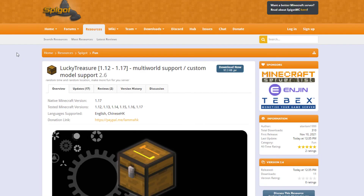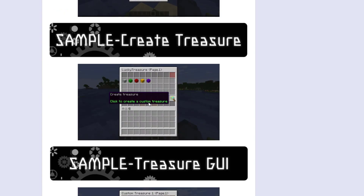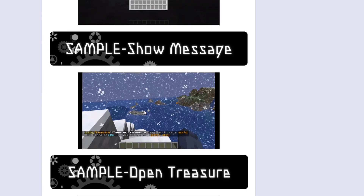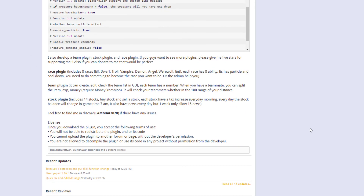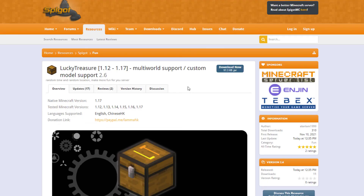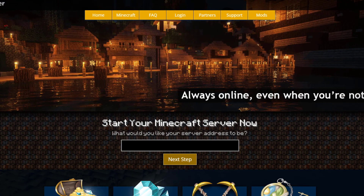If you head over to the Spigot page you can see it's updated from 1.12 to 1.17, it's really well made, with some cool GIFs and the commands and permissions listed below. If you have any trouble you can contact the developer on Discord. It's a really nice plugin - download it there, and if you need a server to host it on, check out serverminer.com for the best and cheapest hosting around. That's it from me - subscribe, like, comment, and I'll see you next time.